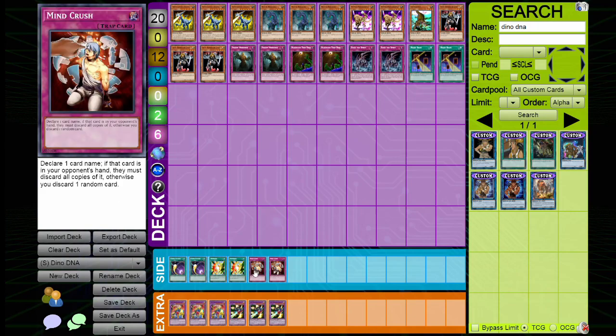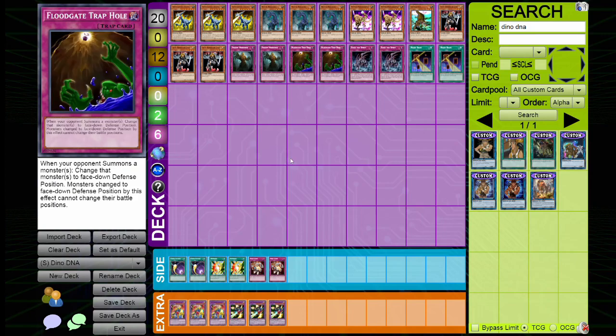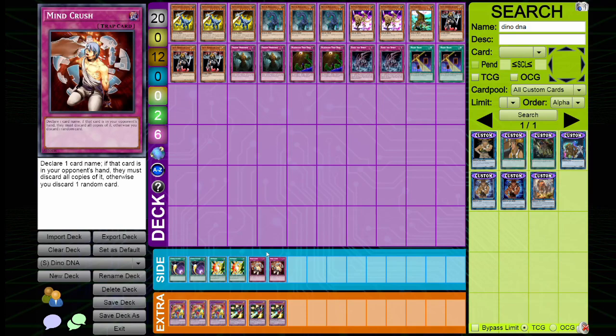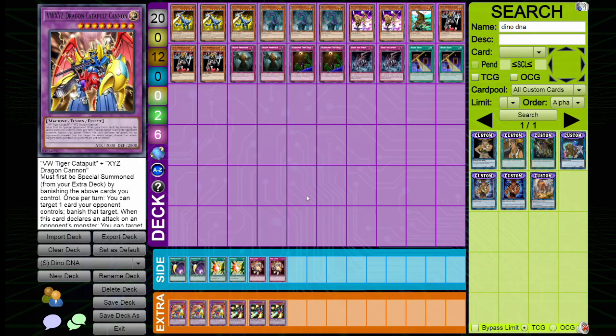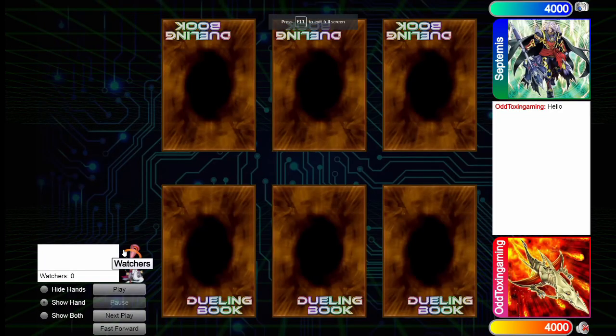Mind Crush is the last card — this is for Cyber Angels, which is a very powerful deck this format. With Mind Crush and Floodgate Trap Hole, you really should not be losing as long as you draw into one of them and utilize your cards effectively. And then lastly we have our Waking the Dragon bluffs.